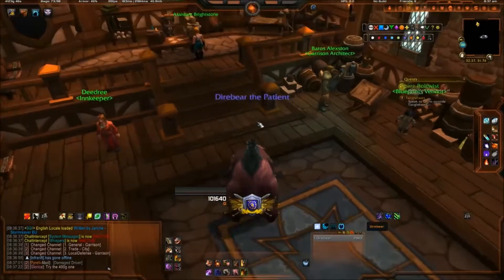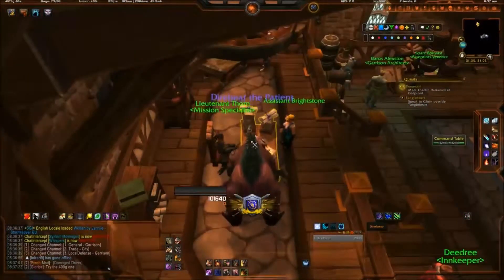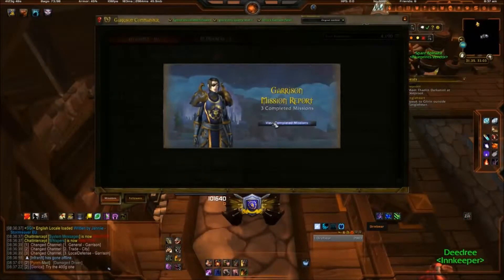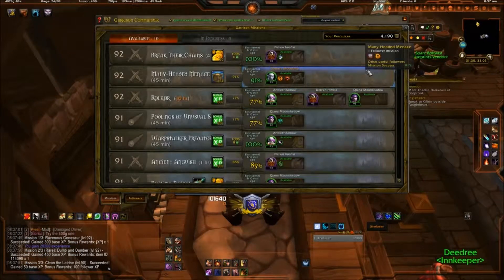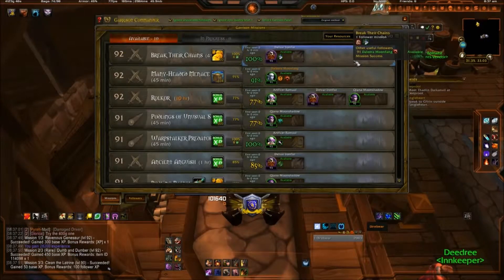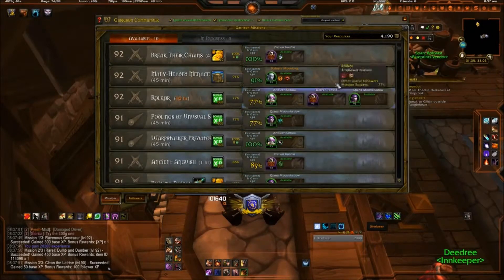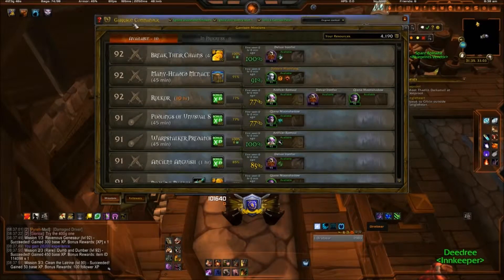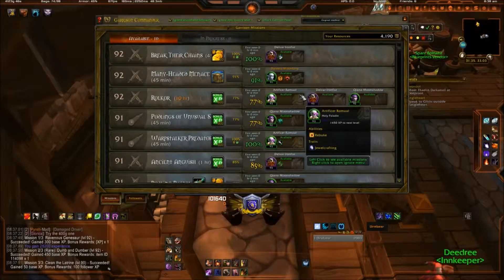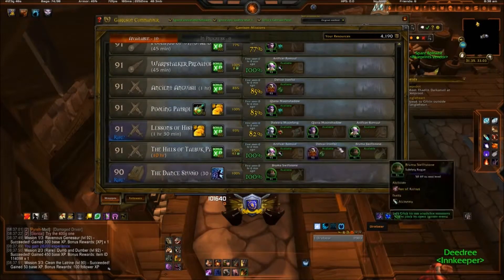Hello ladies and gentlemen, I'm DarkerGaming and we are here in my garrison, actually at the garrison command table. We're gonna go and hit complete, so it kind of does all the completing quick and easy. That is a mission complete add-on. Then as you can see here: the mission garrison mission manager and garrison commander. These are the three add-ons that I do recommend for garrisoning. It will auto-recommend the best set right here.